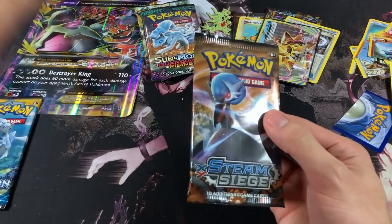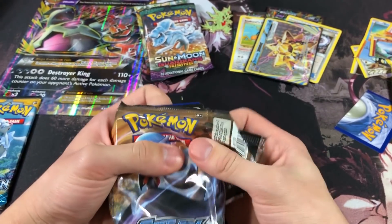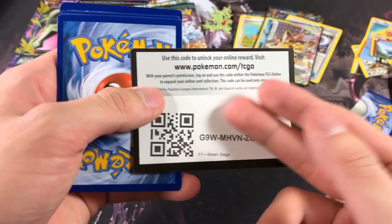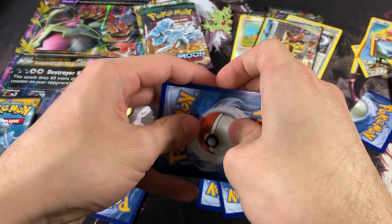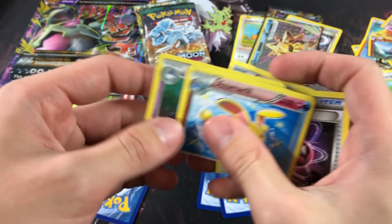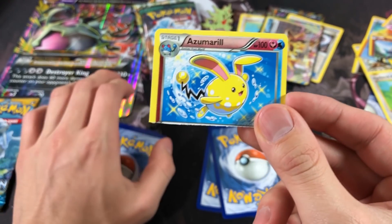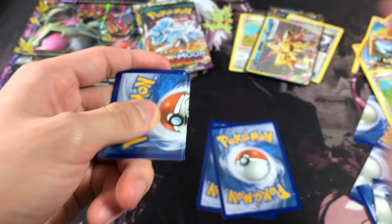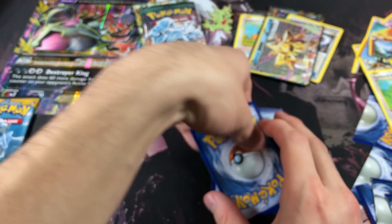Now we got a Steam Siege booster pack — let's hope we don't hit Professor Sycamore. This white code looks cropped and crooked. Setting aside the reverse and rare, let's check the other cards: Pawniard, Special Charge, and a shiny Azumarill. I know it's probably worthless but it's still a shiny gold Azumarill — if you don't like that you're tripping. Also got Bergmite, Magearna, Klinklang, and Seedot.